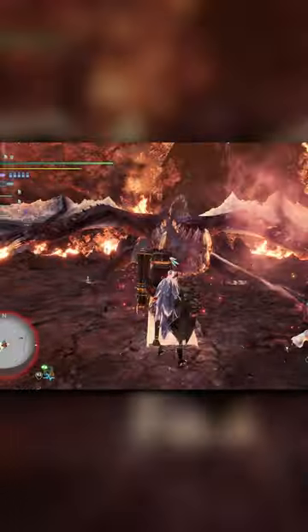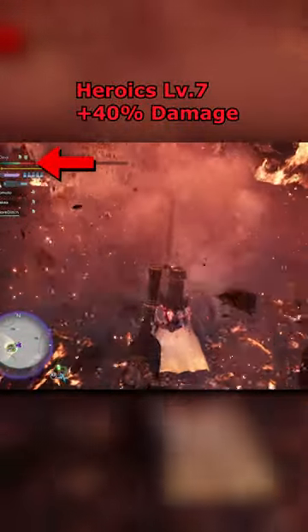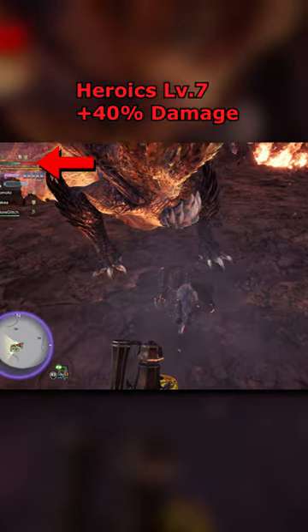Here we need to get hit by Lutron's fireball. It causes our HP with a perfect defense to drop below 35% but survive it, which triggers the heroics damage boost.